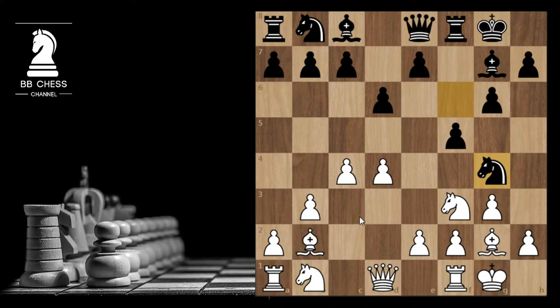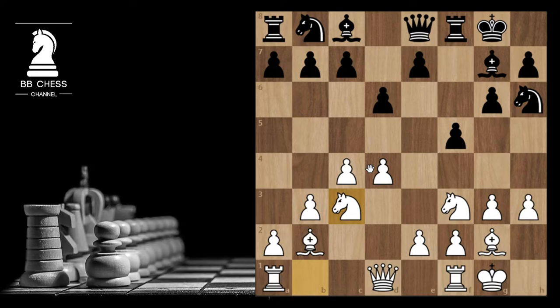Bb2, Qe8, c4, Ng4 — and this is an inaccuracy, as better was, for example, c6 or just simply developing your pieces. e5, b3, Nf6, Nc3, e5 attacking the center.